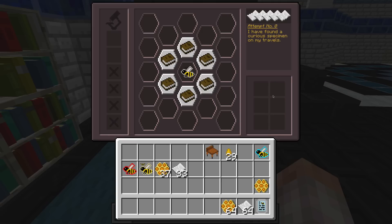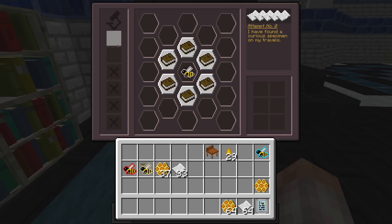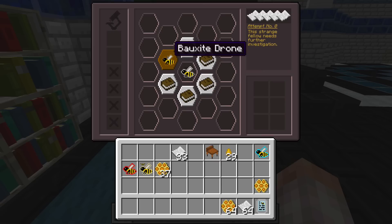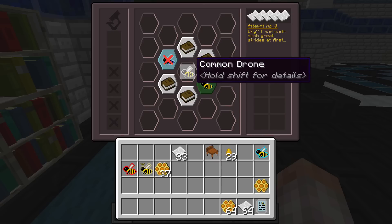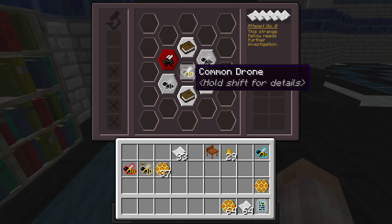To use the escritoire, place a bee in the question mark slot — this frees up card slots on the board. You need paper because completing the mini-game gives you a piece of paper with research notes. You also need honeycombs because many bees are really hard to guess without them. Clicking a card reveals a bee type — for example, a caffeinated drone or forlorn drone. If you guess wrong you have to start over.